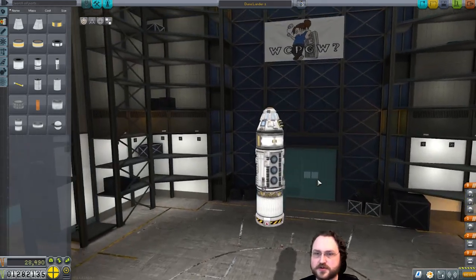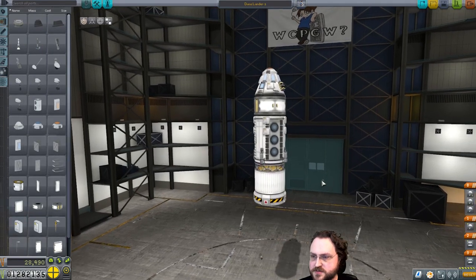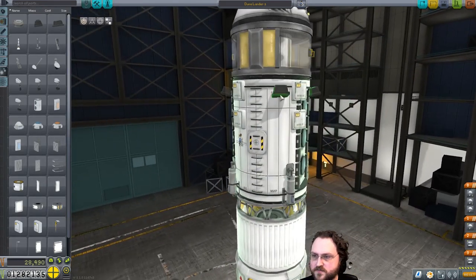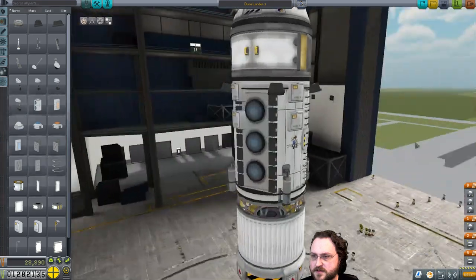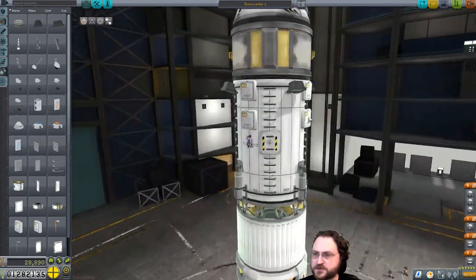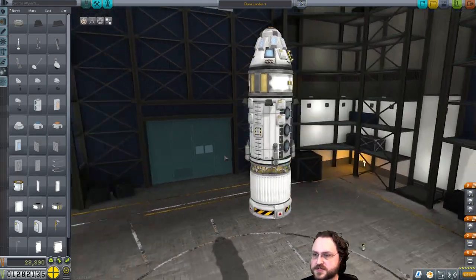Don't forget lights! Let's put on the lights right now before I forget them. Use the Mark 2s — they're a little bit bigger, and everyone knows that bigger is shinier. I'm going to offset them right over here. It'll illuminate a little bit of our ship, which makes it easier to see in space and will also probably shine down on the ground to assist with landing.